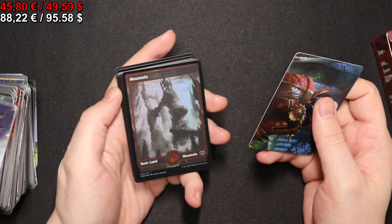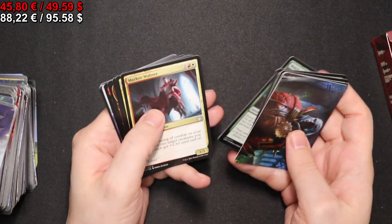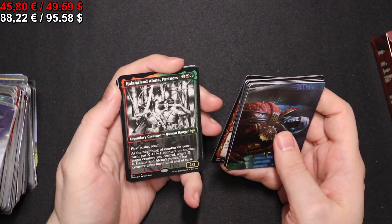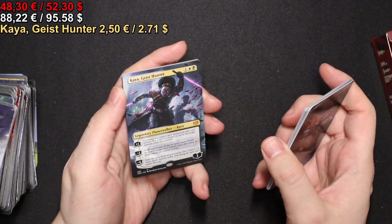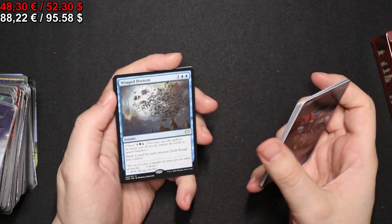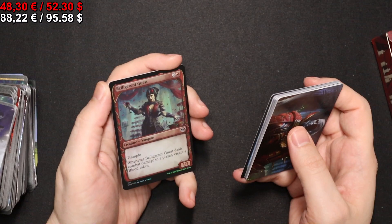The next pack with a full-art foil Mountain. A Halana and Alena, Partners. A Kaya, Geist Hunter in extended art. A Winged Portent, and a foil Belligerent Guest.